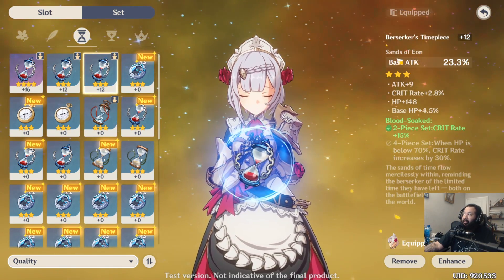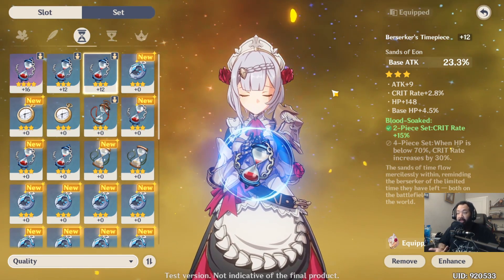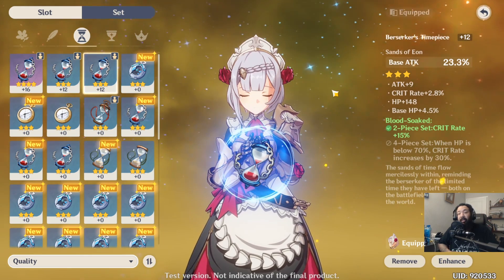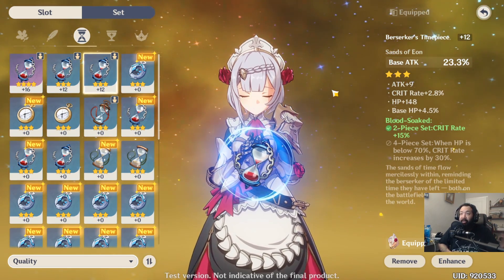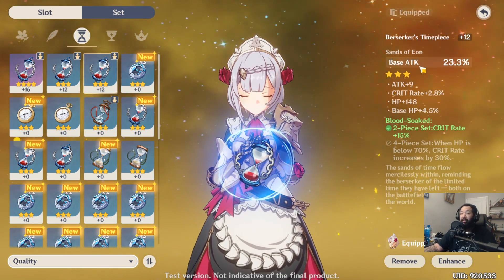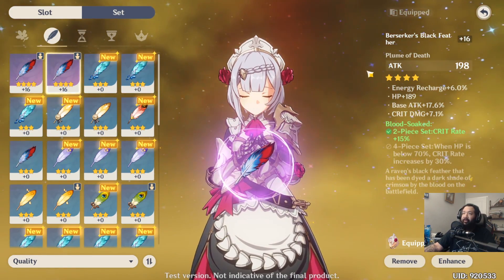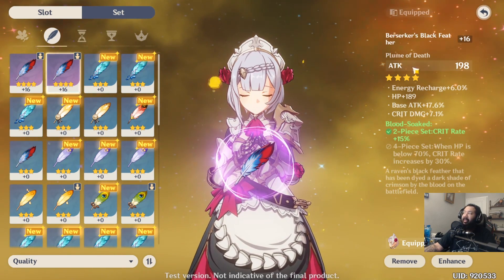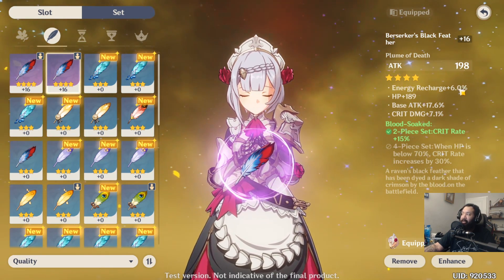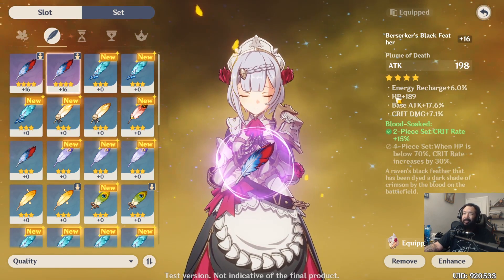Three-star gear in the beginning is beneficial because you're just looking for raw stat bonuses. Pay attention to the main stat on your gear — the main stat is just this stat up top, like base attack. Think about the types of characters you're building. In the beginning just focus on the main stat: if your character needs attack power, go for attack percent. Certain items come with specific stats — your feather can only be attack power, your flower can only be HP. For your cup, if you're running a damage dealer you're looking at attack percent. Don't pay too much attention to the substats until much later in the game.